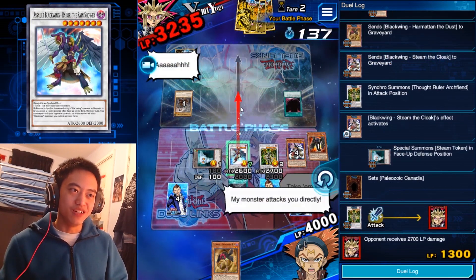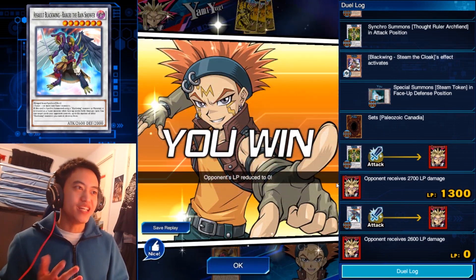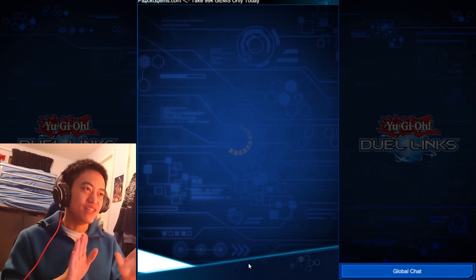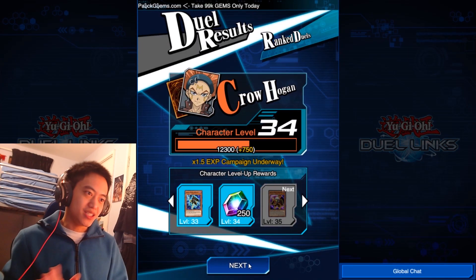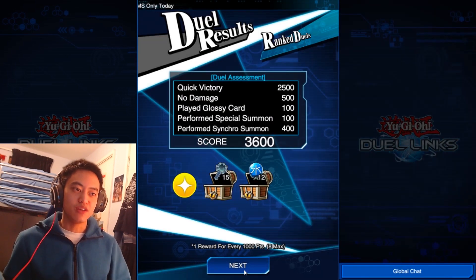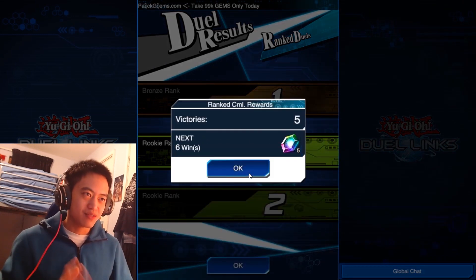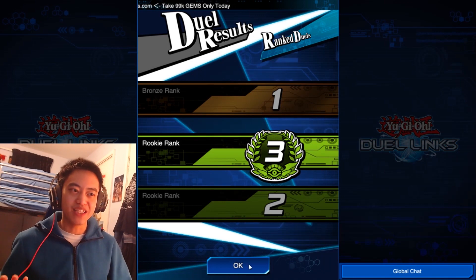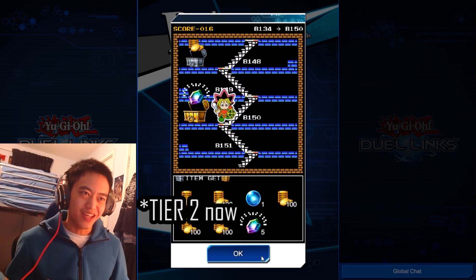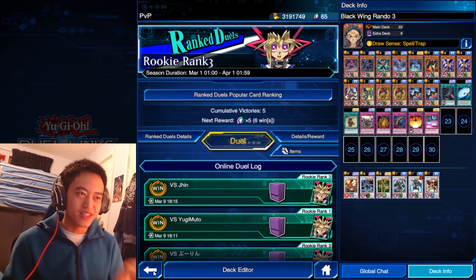Here we go — and we've won the match. As long as he doesn't have something that can counter it... yep, he's gonna quit. A respectful duelist. This deck is a bit hectic — the fact that I won in maybe three turns, almost one turn, and this isn't even a pay-to-win deck. This is all free to play; I've not used any money at all to get these cards. I've used gems. I guess you've seen the potential of the deck within those two duels.